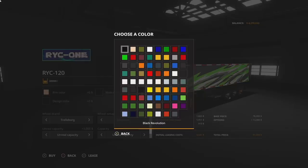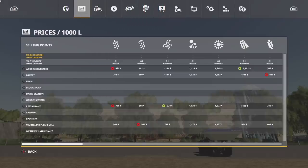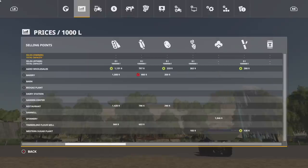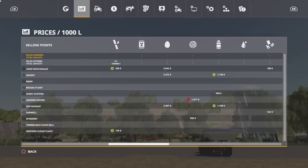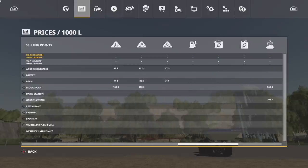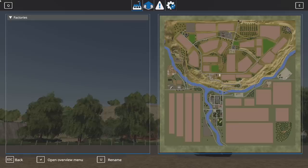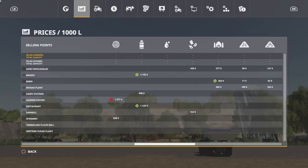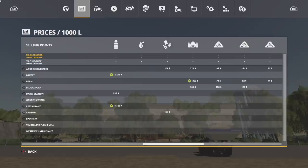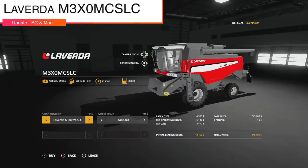Making our way into new mods for PC and Mac players — we only have one, but it's great. This is the Price Table Extension, which extends the price and stock overview to include missing standard fill types: seeds, water, diesel, fertilizer, liquid fertilizer, digestate, pig food, lime, and herbicide. You will need Global Company for this to work. It gives you an idea of what you've got in storage — great if you keep seeds and fertilizer in a silo — and also tells you your fuel levels.